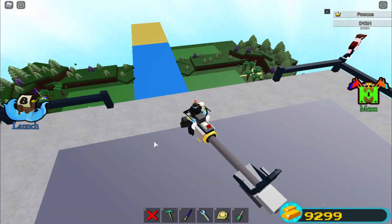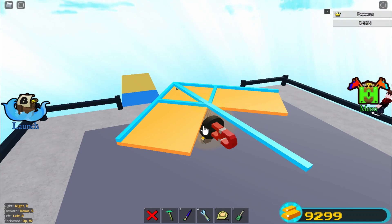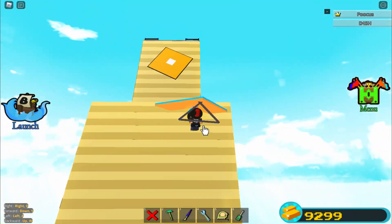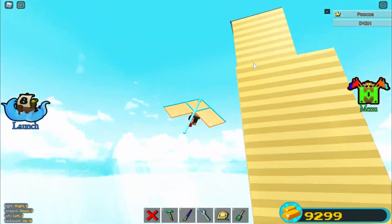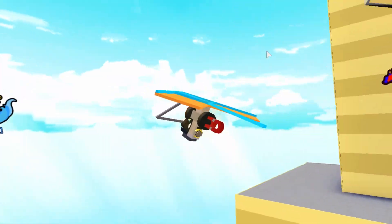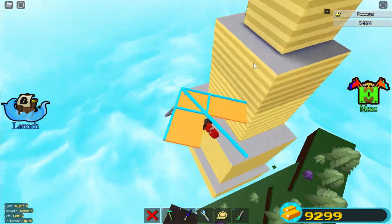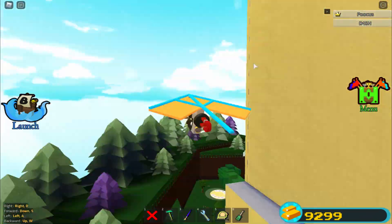So today we're joining my friend Dash over here who created a nice looking building and we're gonna be jumping off it. I'm gonna flick the switch - the glider's appearing - and we're gonna go down just like that. We're gliding down that huge building! Make sure to subscribe to Dash in the description because this building is awesome.